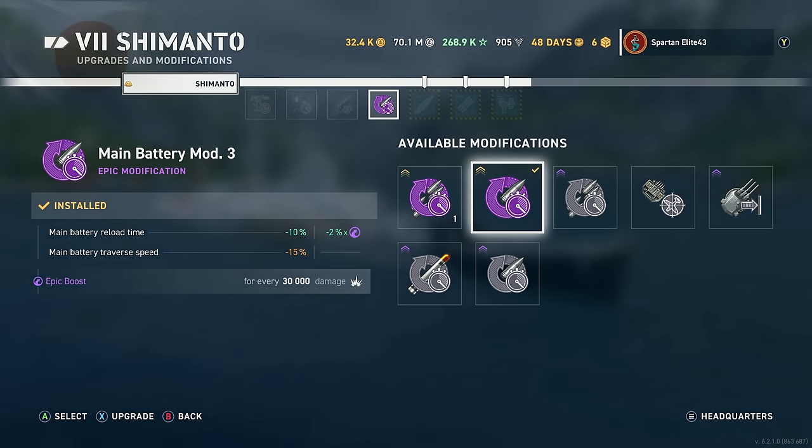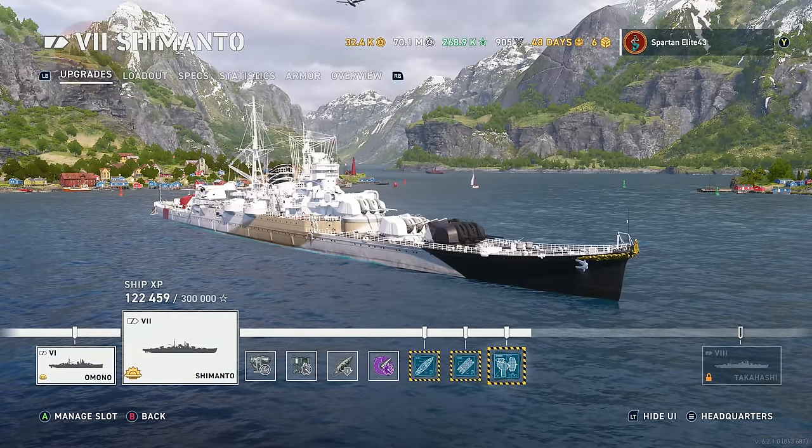Of course, we're running Epic Main Battery Mod 3, which gives us even faster reload. It does hurt our turret traverse, but when you see how fast our turrets traverse anyway, this does not matter. So we are fully upgraded.